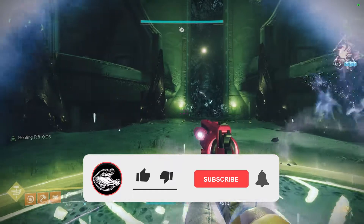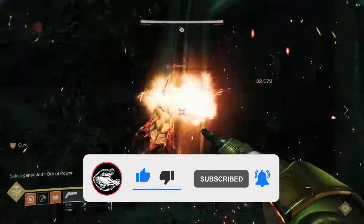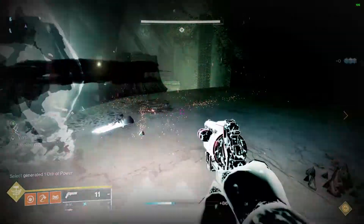Once Deathslinger's power is done, head to the balcony nearest to your side. Kill the solar witch spawning and take out a knight. The knight will drop the brand claimer — pick this up and head back to the totem.